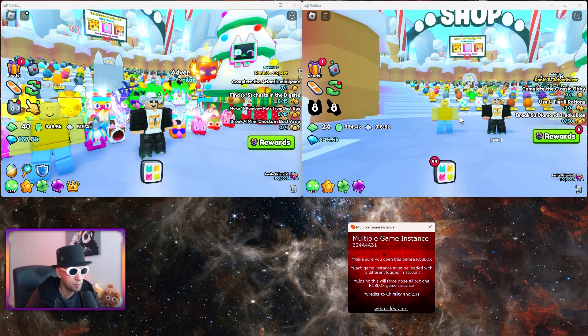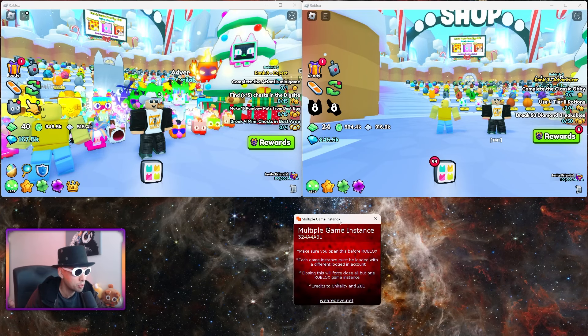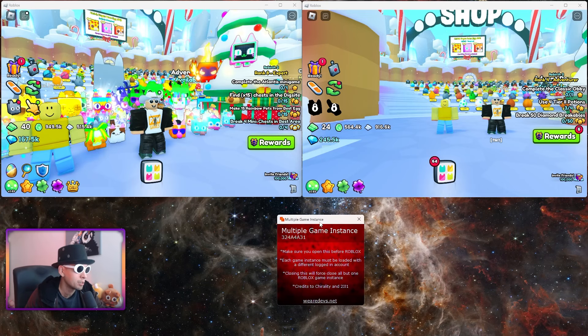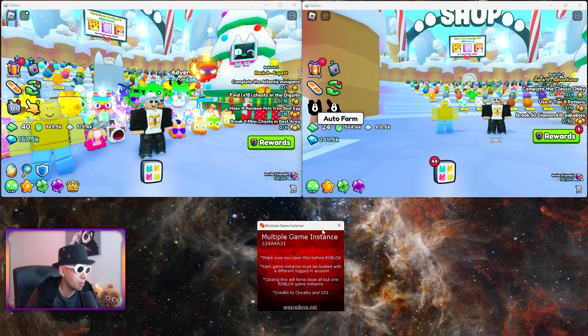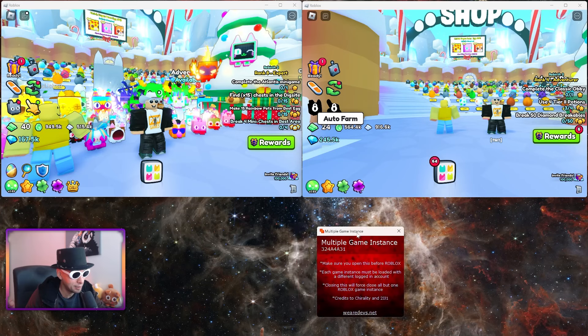Once you're logged out of your main account, log into your second account and join the server — it should work. But it only works if you followed the steps correctly. If it doesn't work, you need to log out of Roblox completely, close the browser, close the app, reopen the app, open the browser, log into your main account, then log into your second account. That's why I don't like this app.